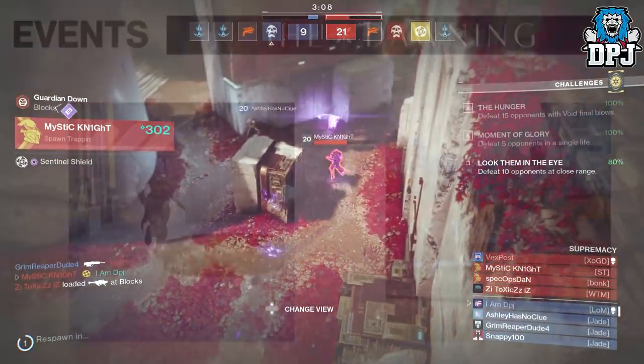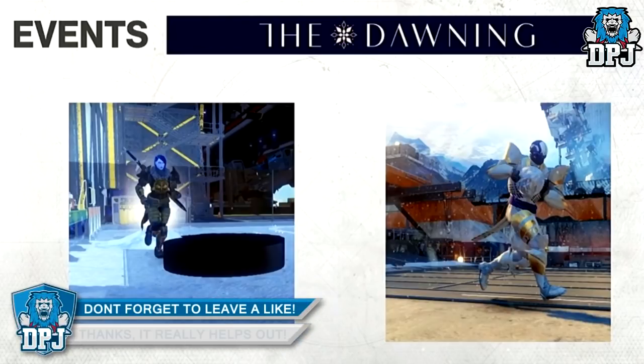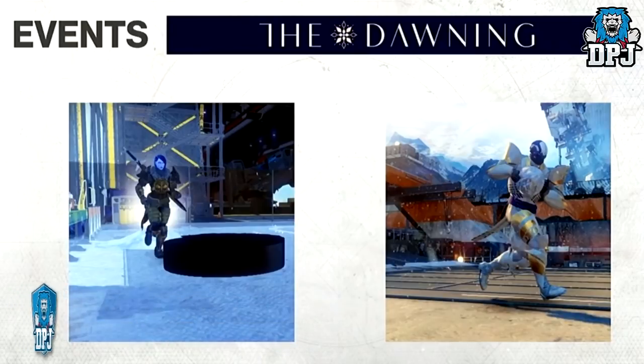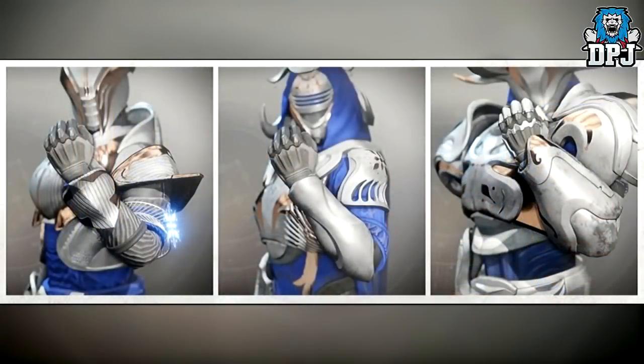The Dawning is returning — yes, that old Destiny 1 winter-themed event with the epic looking gear. It's making a return to Destiny 2, but a little different this time. We'll get new armors, weapons, emotes, and shaders, as well as snowball fights and ice hockey. Interestingly, snowballs can be used to attack your foes, and an ice hockey area will no doubt be set up within the Tower.